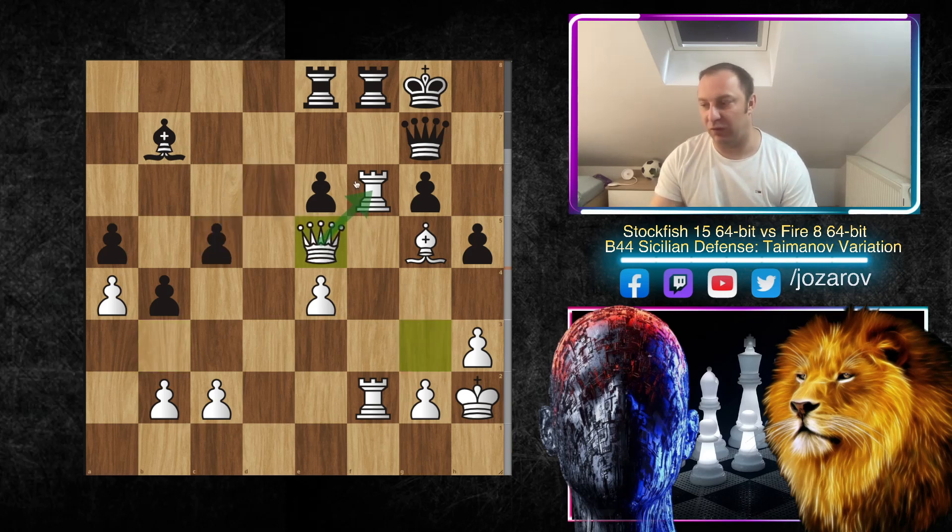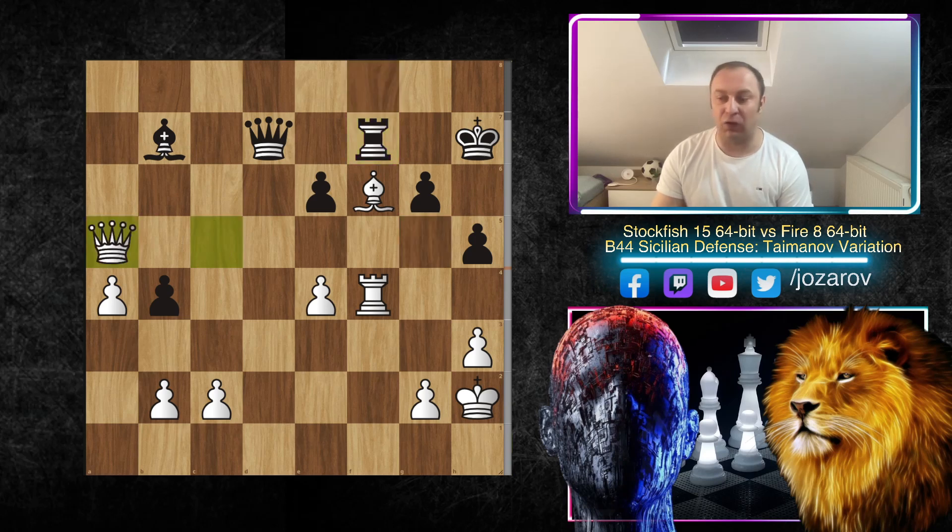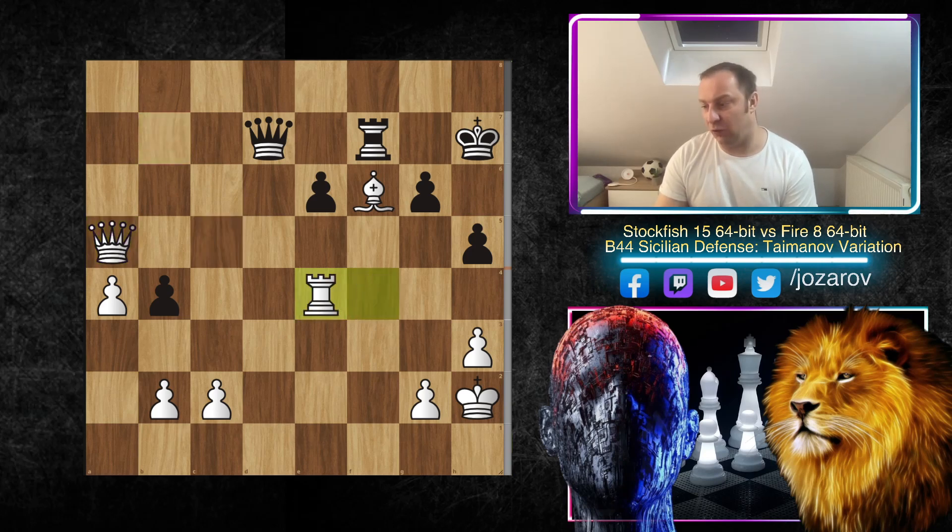With Queen to e5 we are exploiting further the dark-square weaknesses that Black created by playing g6 and h5. The dark-squared bishop is still the best minor piece on the board. Rook to f6, Bishop to f6, Queen to d7, Rook to f4, Rook to f8, and now Queen to g5 attacking the g6 pawn — so King to h7 has to be played. But now Queen to c5: after Rook to f7 Stockfish simply grabs more pawns, and it's perfectly fine to maybe simplify toward the endgame.